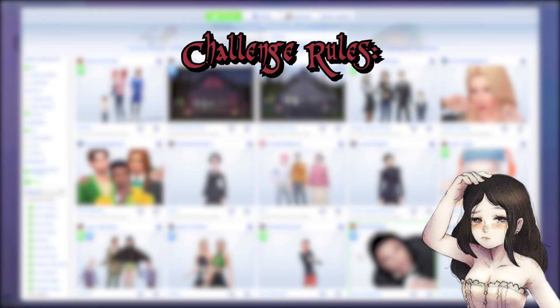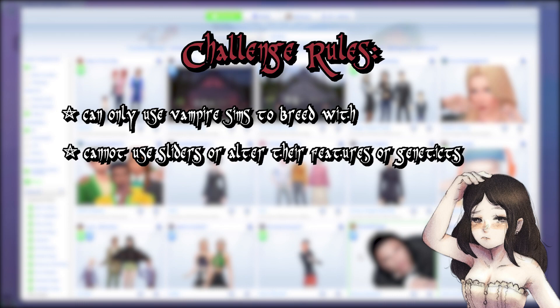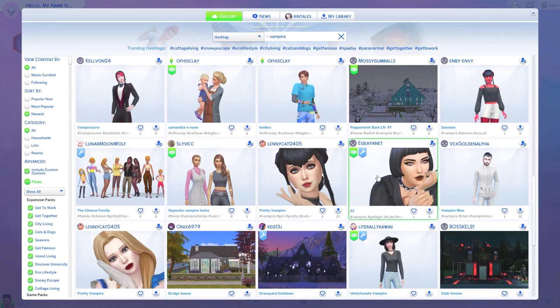Some of the rules I placed: I can only use vampire sims to breed with my vampires, and I cannot use the sliders. I cannot touch anything genetically about the sim. I can change a few things like maybe the skin tone, the eye color, or the hair color to make the generations make sense. I'm not counting the first sim as generation one — she's just going to be the starting sim. The first sim that is the result of the breeding counts as generation one until we get to generation five. Generation five will be the final one.